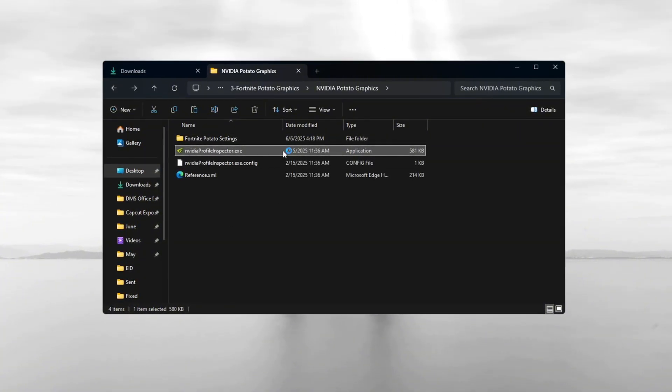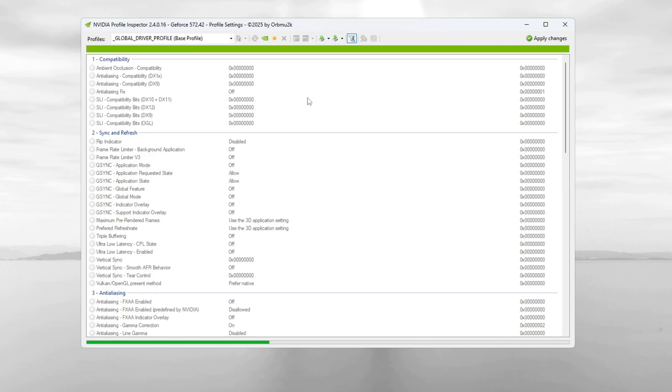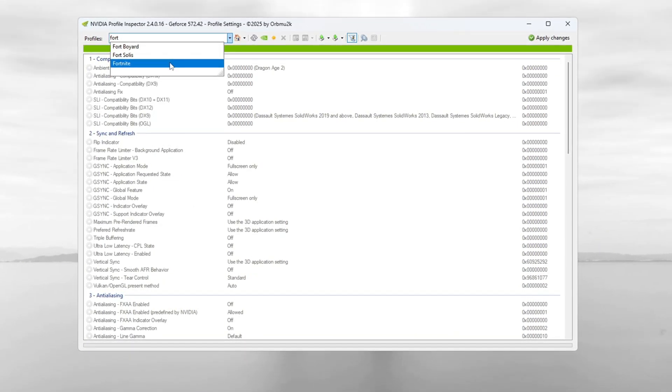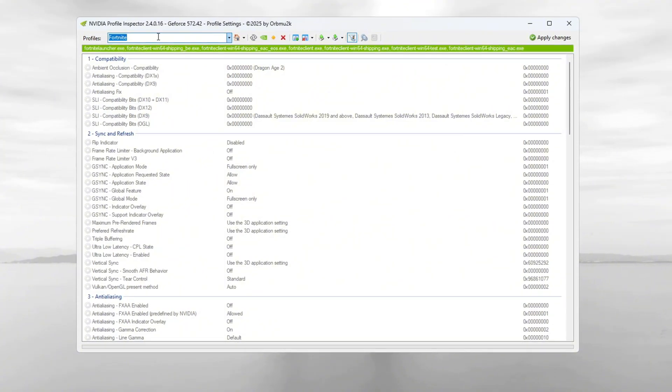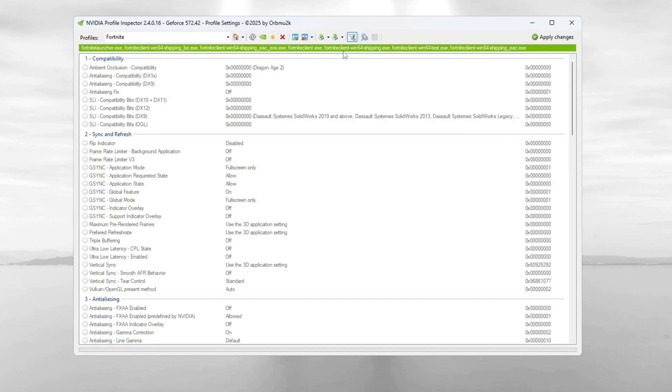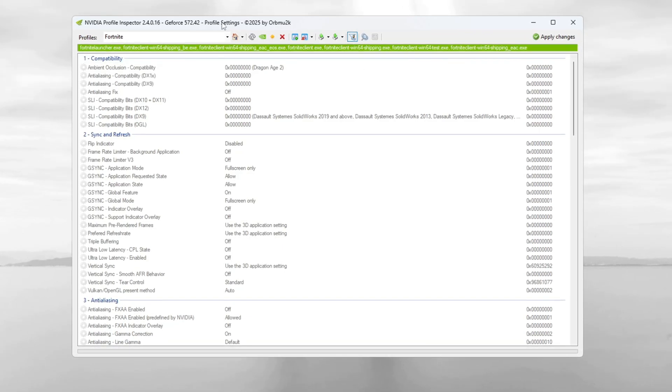Open NVIDIA Profile Inspector by double-clicking on it and, when asked for permission, click Yes. At the top in the search bar, type Fortnite and click on it when it appears. You will see the Fortnite Season 3 folder path in a green bar. Now click the Import button.